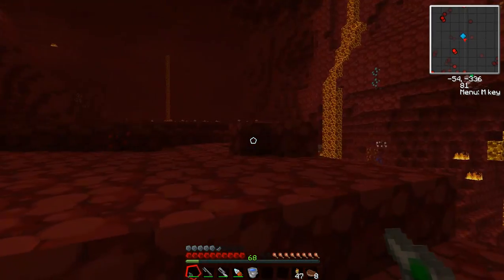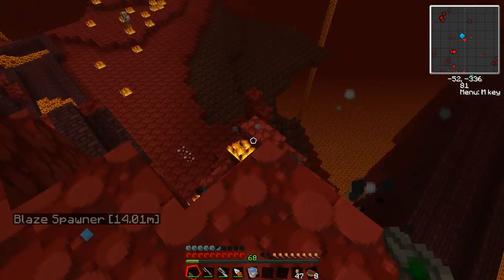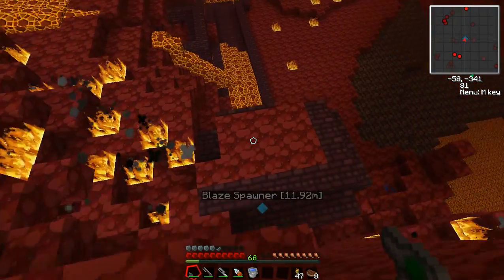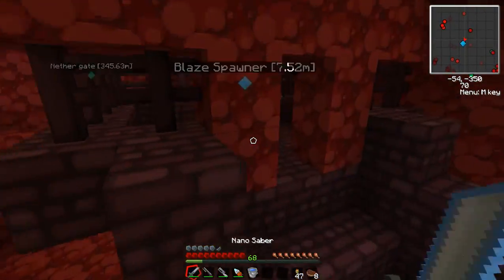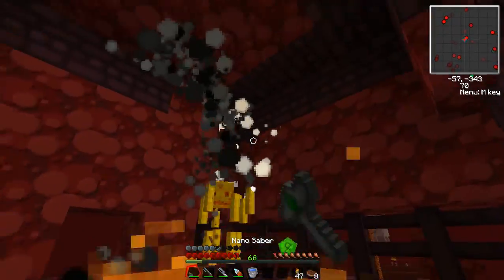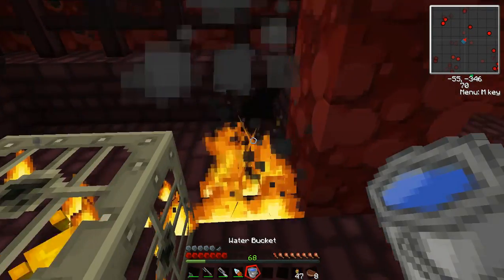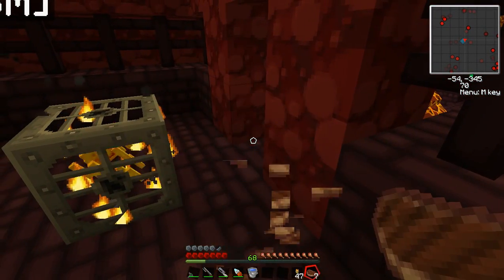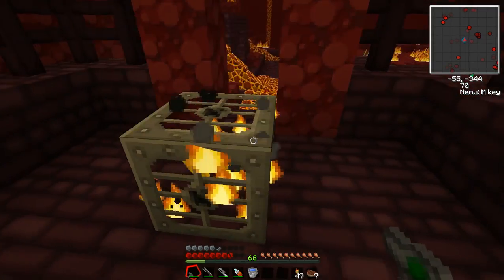Inside there are magma cubes, blaze, and zombie pigmen — all the fun stuff you like to fight. Over here in this room is a blaze spawner. There's a blaze. Blaze are really powerful because they can light you on fire and they do this triple attack. I'm just going to melee these out. They light you on fire; they hurt. Make sure you bring food with you. You need the blaze rods they drop.